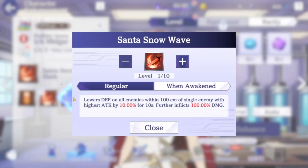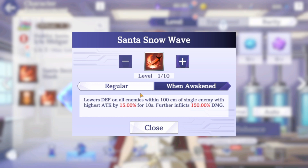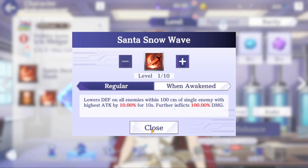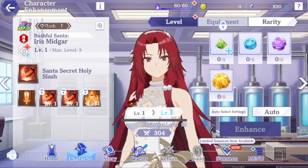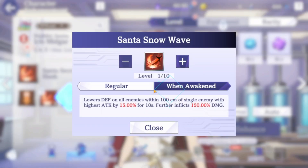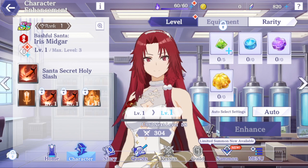Next we have Santa Snow Wave. This lowers defense on all enemies within 100 centimeters of the single enemy with the highest attack by 10% for 10 seconds, and further inflicts 100% damage. When it's awakened, it'll be 150% with 15% attack. It's consistent because we're always attacking the single enemy with the highest attack — it's not random enemies, which is a good thing.